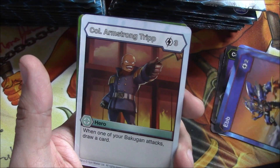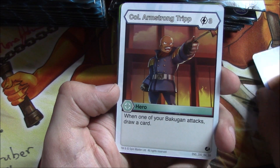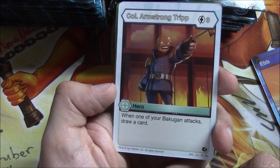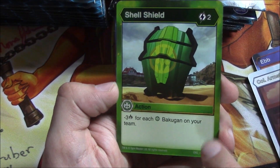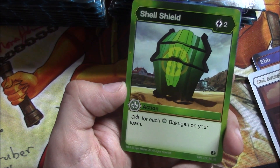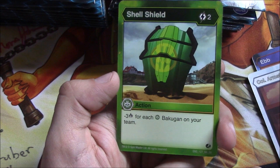This is our first rare — Colonel Armstrong. Trip: when one of your Bakugan attacks, draw a card. Double-edged sword gives you card advantage but gets you closer to your opponent killing you. This is an example of a Ventus card — just a regular Air Shell Shield, minus three damage for each Ventus Bakugan on your team. The minus three damage can be applied to your opponent so they're dealing you less damage.